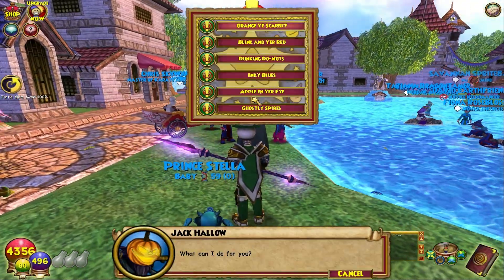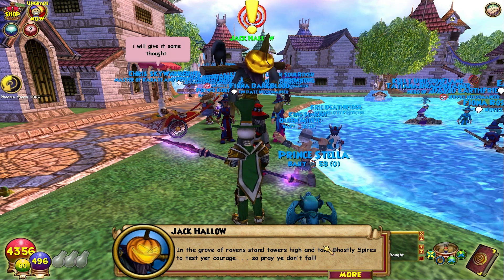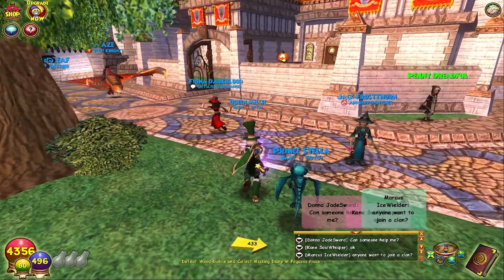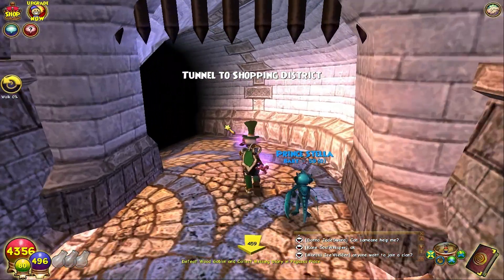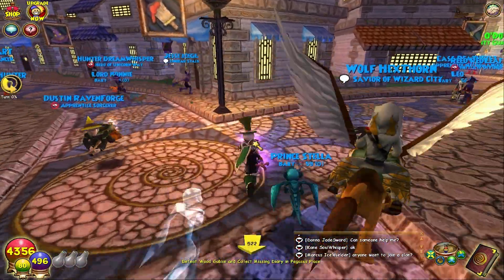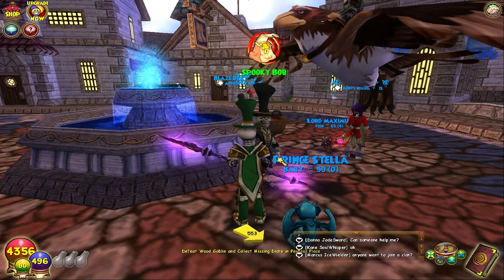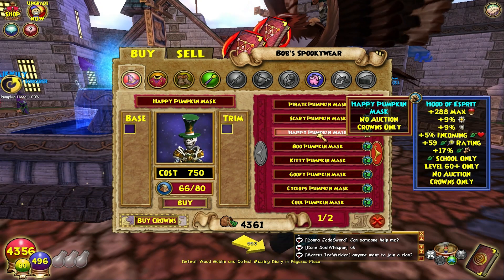I looked on Pirate101's website and they actually have pricing plans. There is an option for a multi-game or family package, which is $7 each — so you could have one account on Wizard101 and one on Pirate101 for $14 instead of paying $20 a month. If you only have one account, you can pay $10 for a membership to Pirate101. The 6-month is $50, and the 12-month — which is on sale and includes a Parrot Pet — is $60, but that's for a limited time only, so grab it quickly.